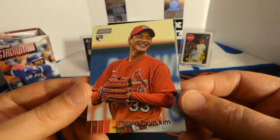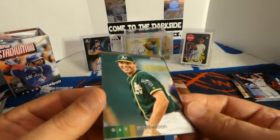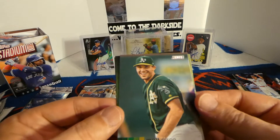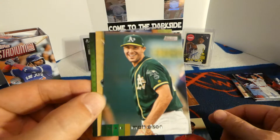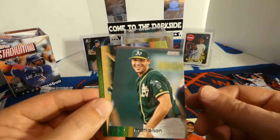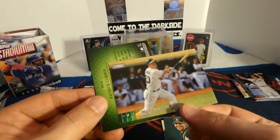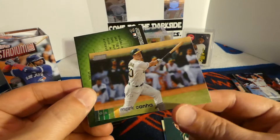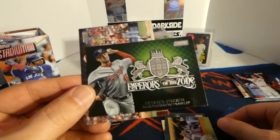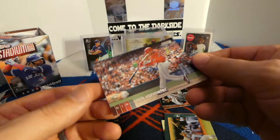We got a Hyun Kim rookie card. These cards are much better than they were last year. Last year they had scratches all over them and just didn't seem to do a good job. But this year the photography — don't get me wrong, was still good last year — but this year they did a really good job. Olsen, Mark Canha, and we've got a Patrick Corbin Emperors of the Zone. And we've got a Van Meter.